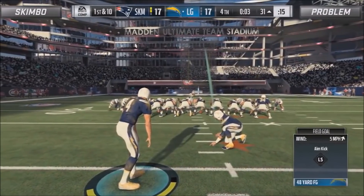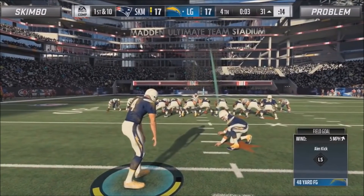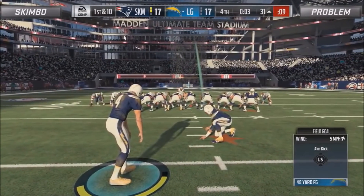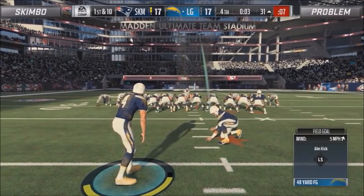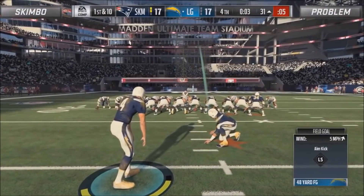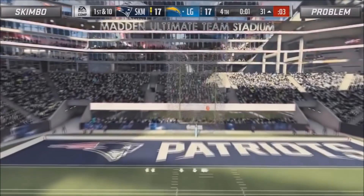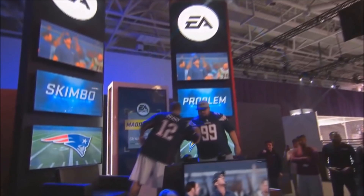Really the biggest thing that cost Skimbo the game was getting baited into that interception by Problem. Just a quick look inside the minds of these greatest players — I hope I helped you understand a little bit of how these guys operate the game. Hope you enjoyed this video. If you want to see more breakdowns like this, just drop it in the comments below, and as always if you guys enjoyed this video drop a like, comment, subscribe, and I'll see you guys next time.